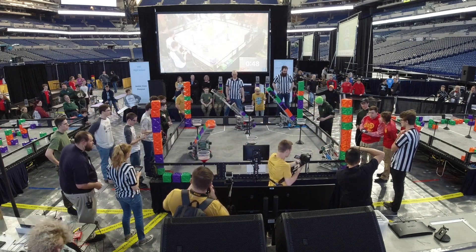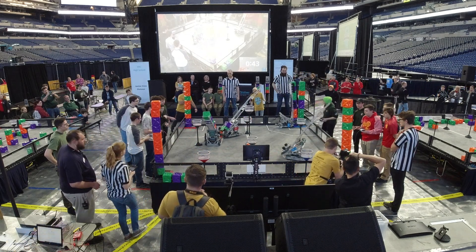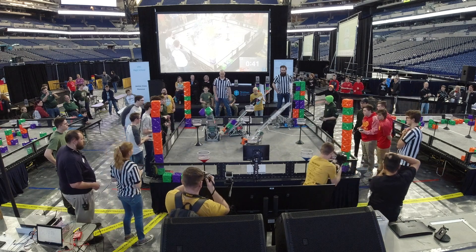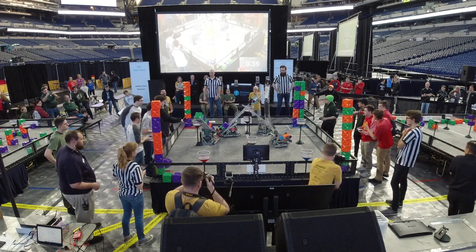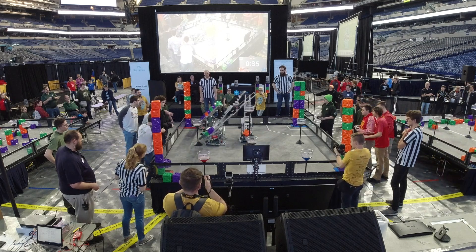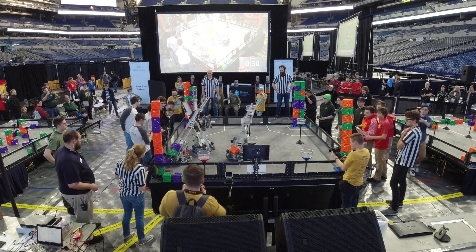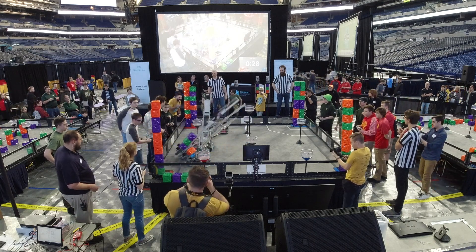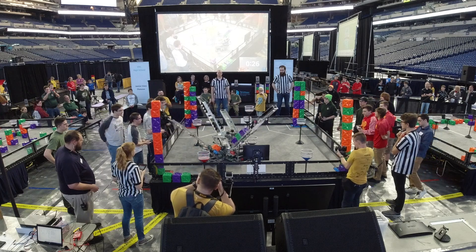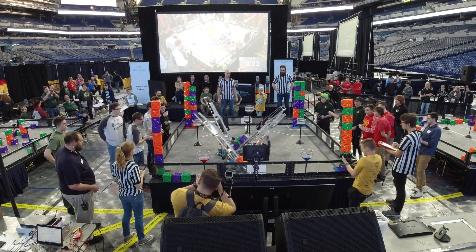574C moving back into their protected zone trying to put up another big stack. Their alliance partner 2567A goes ahead and places a solid stack up front in the unprotected zone — they still have one cube left to place in the tower with plenty of time left on the clock. The robots are hovering around the protected zone playing some hard defense, grabbing that last cube from the unprotected zone of the red side. It comes down to a battle of the front tower.